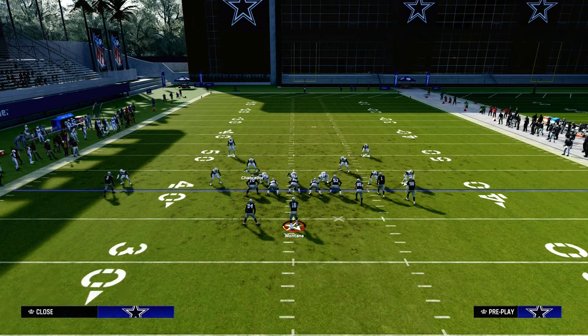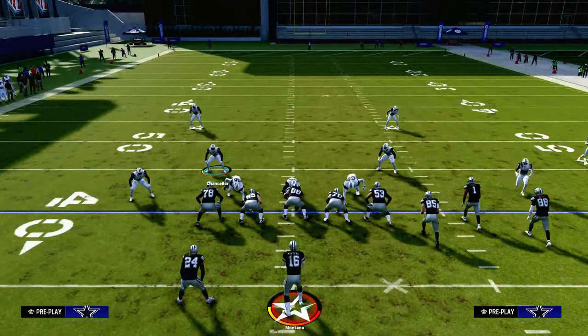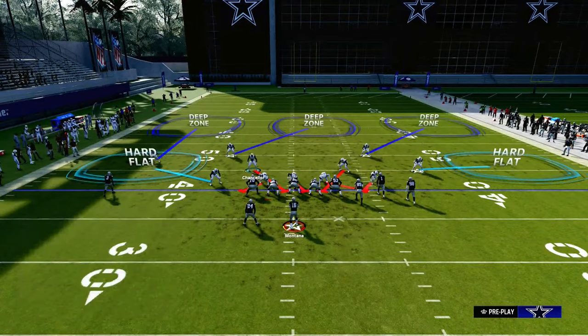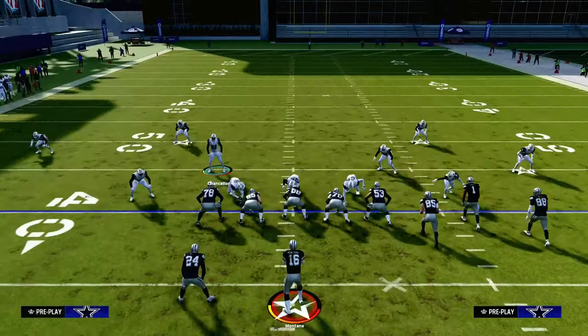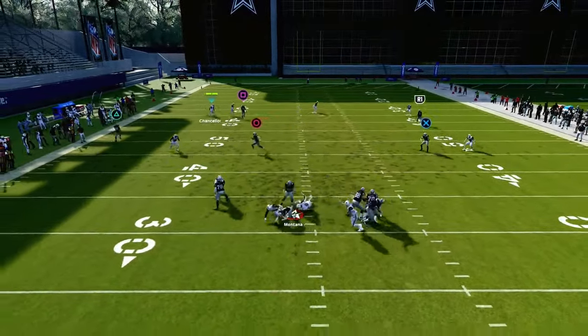One of my favorite things to do with this is actually to play kind of a cover three cloud type of defense — something like this with the safety nickelback package on. And you'll see right here — see how you get that pretty good A-gap pressure right there.